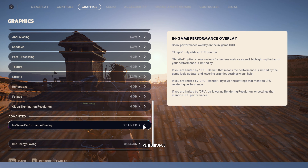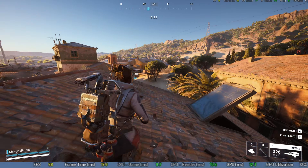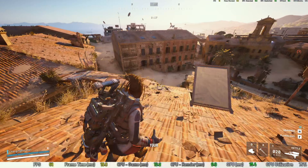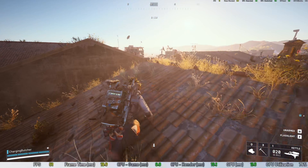With these settings I achieve around 70–80% GPU utilization at an average of 60 FPS, which is pretty smooth for my system. Your FPS will depend not only on your GPU but also on your monitor. Mine is a pretty basic monitor for casual tasks, but it still provides good enough performance for smooth gameplay.